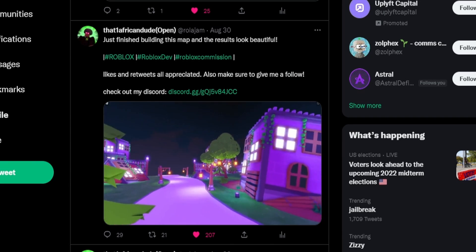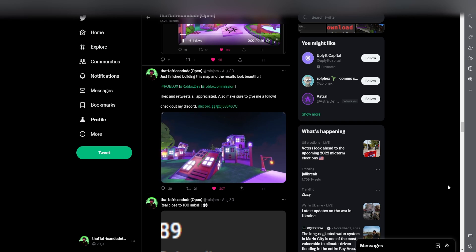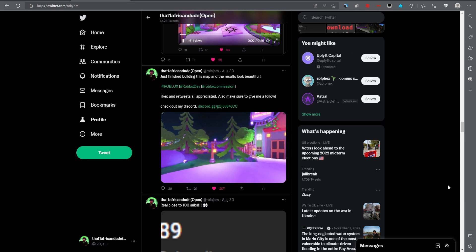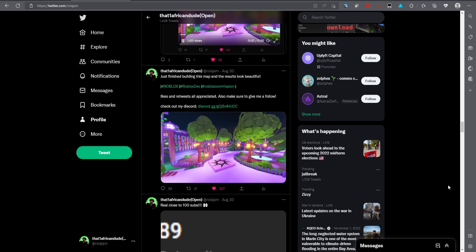Number three: adding hashtags to your posts on Twitter. This attracts people to come see your work, maybe check it out, like it, and give you a follow. It's a very simple tip that I highly recommend — it gets your work out there so it's not just you always seeing it.